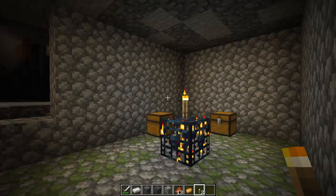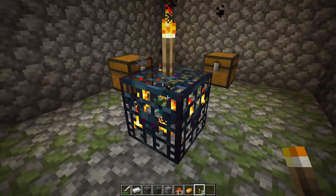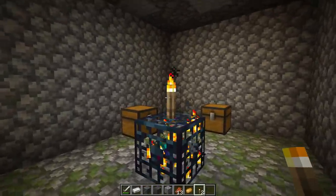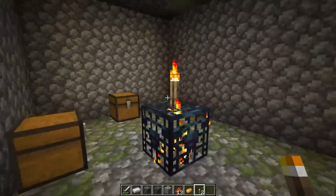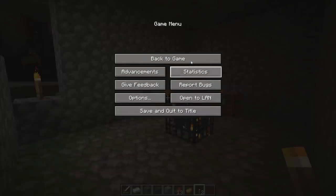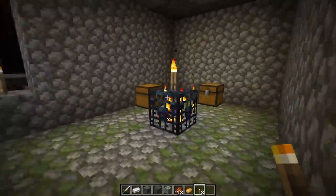I saw people saying that mobs should not spawn only in complete darkness because it would make dungeons and mob spawners too easy to overtake. You can actually disable a mob spawner by placing a single torch on the top - people were literally complaining that instead of placing it on top of the mob spawner, you now have to place it on the side of the wall. You can actually place it at the entrance to the dungeon, and this will actually disable the spawner in 1.18. And this disables the entire thing in 1.17 too. So you're moving the torch three blocks.